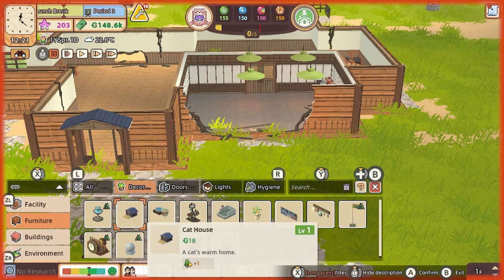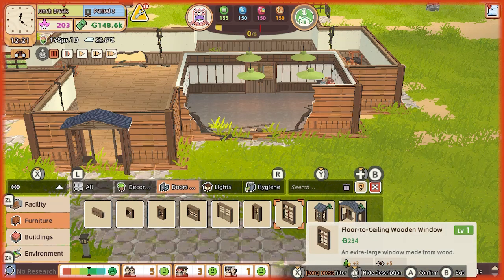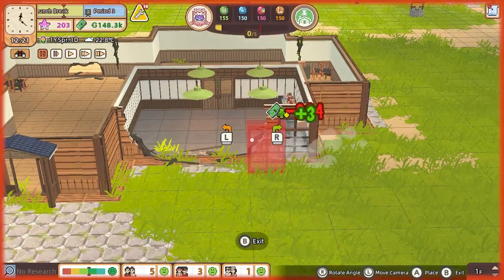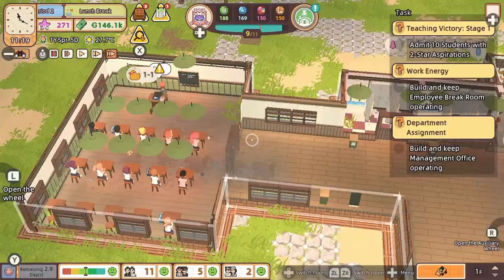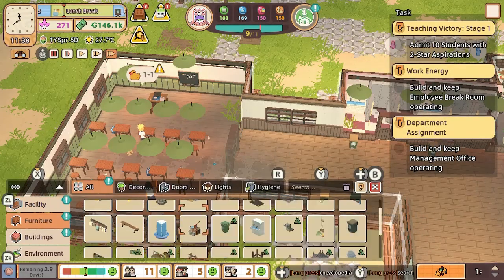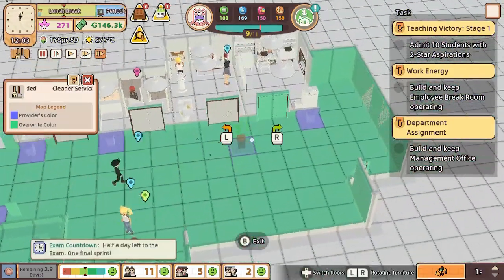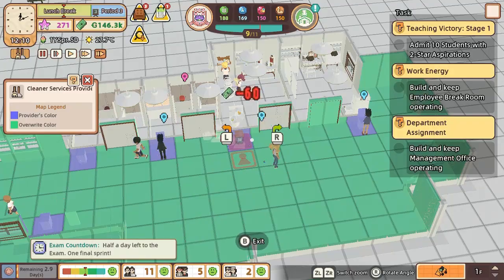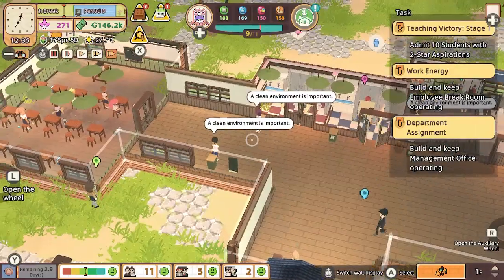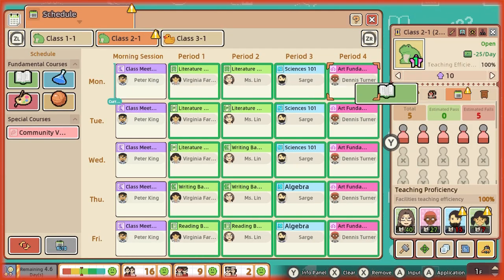Let's School makes you the principal of a run-down school, and it's up to you to turn it around. You won't be alone, as you have a teacher there to help you build up the education standards of the local area and train young minds in passing standardized tests. The game has a very similar premise to Two Point Campus and Hospital, sharing a lot of similar core mechanics — you will build, hire staff, research new tech, and manage the school from behind a cursor, pointing and clicking on whatever needs your attention.